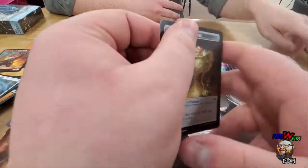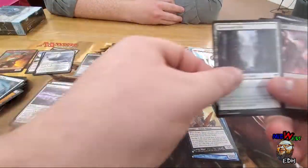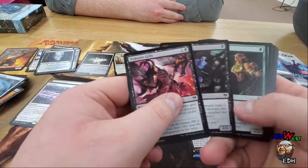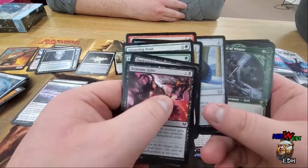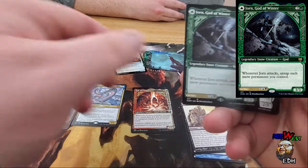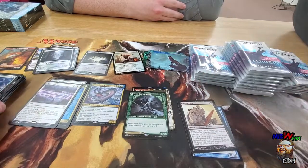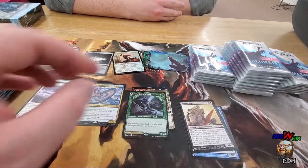I miss Mystery Boosters — that was like one of my favorite things to open. Oh man, we got Yarn, and some more commons and uncommons, and I guess a token.